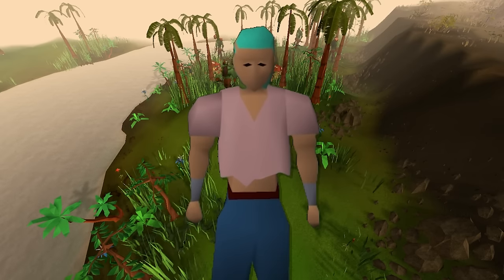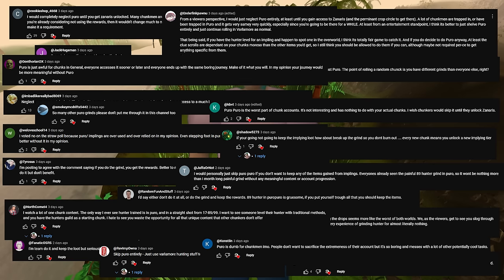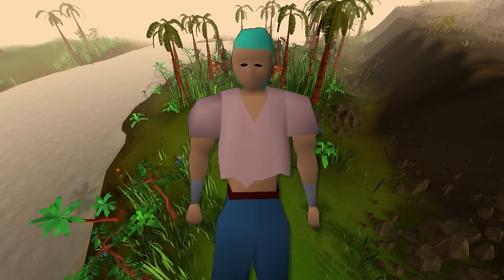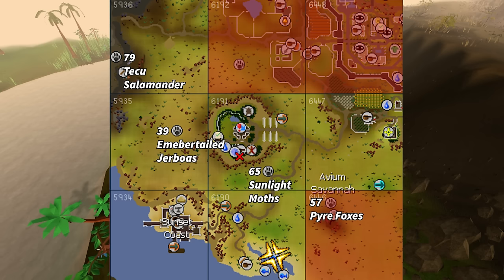Before we get into the chunk, I talked briefly about Puro Puro in the last video and I read all the comments. It seems that you all don't like Puro one bit and I get that, but let me give you some insight I should have mentioned before. It totally passed over my head in the last video, but I will not be doing Puro Puro until 89 hunter. At the moment, I have a hunter activity I can unlock at 65 — sunlight moss.